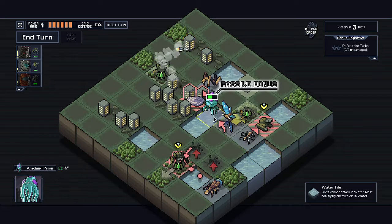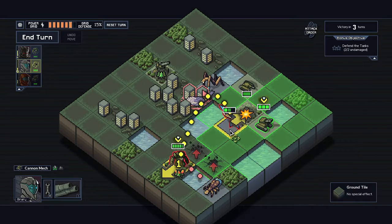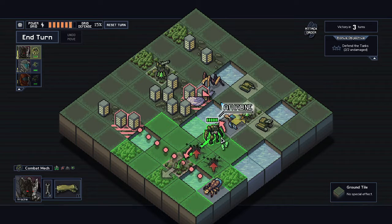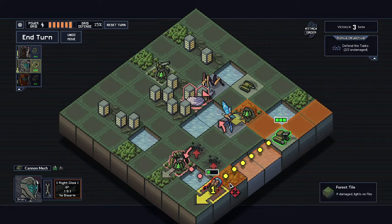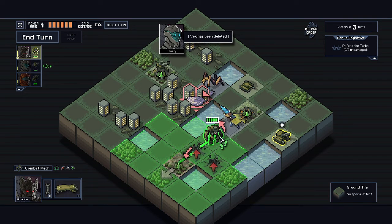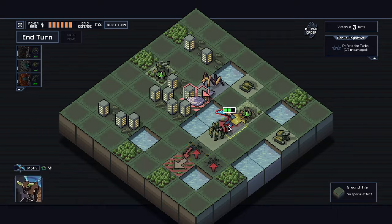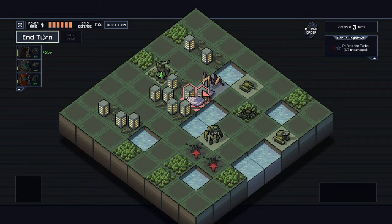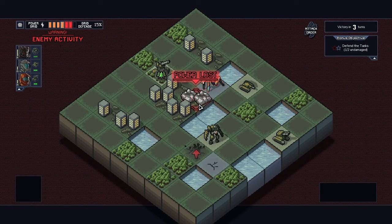Let's do that. Let's go here. Did not move him the way I needed him to move. So that thing is going to take some damage, unfortunately. Or — I could do something different. Let's see. Shoot him, he dies. That tank's going to die regardless. That just did not work out well. Heavy casualties.